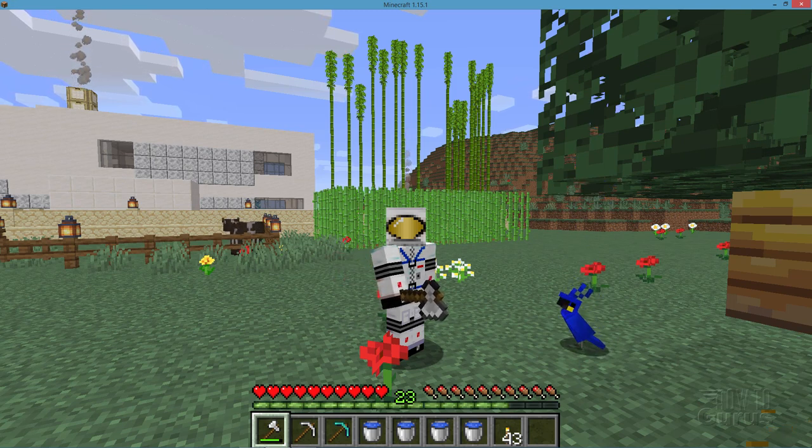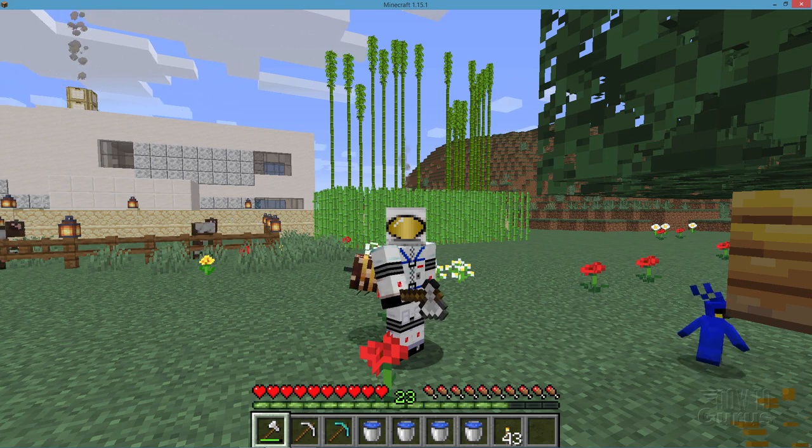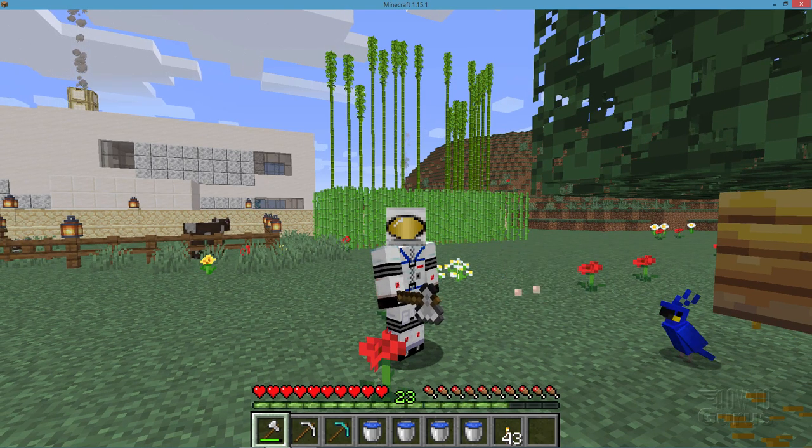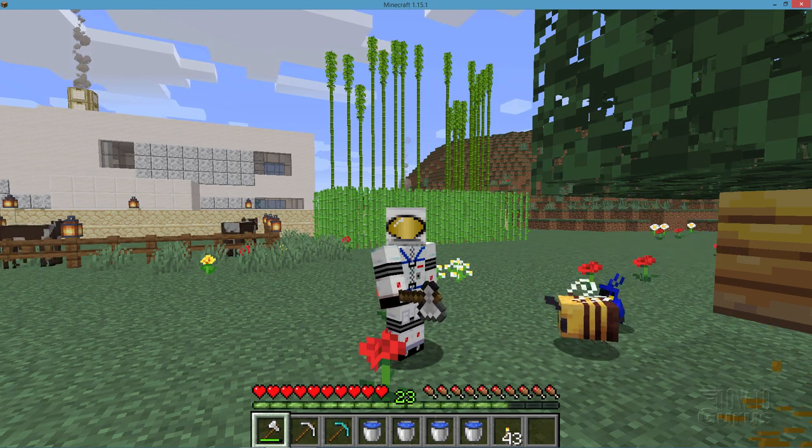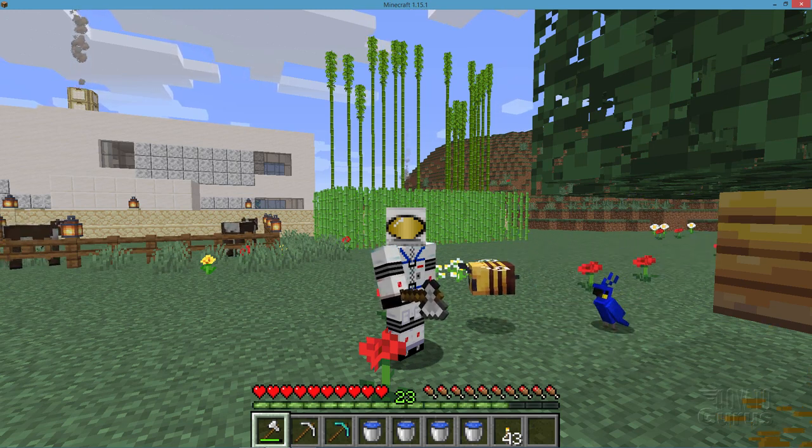What we need now though are just a few things for the table. We'll need four obsidian and two diamonds and also a book for the top. So we'll collect all of that and then build the enchantment table in this video.